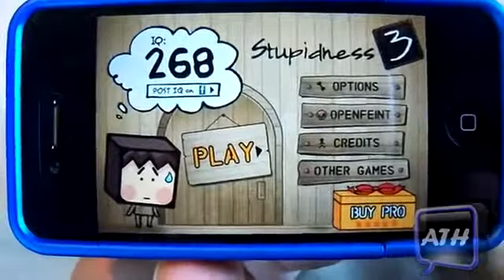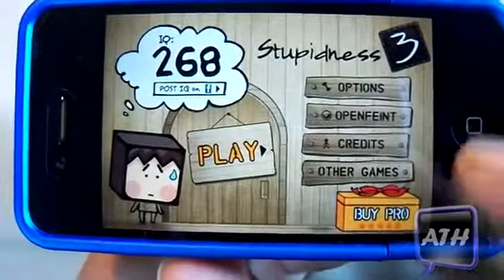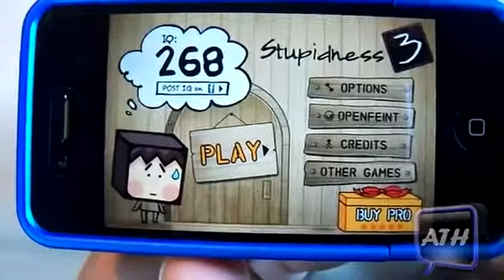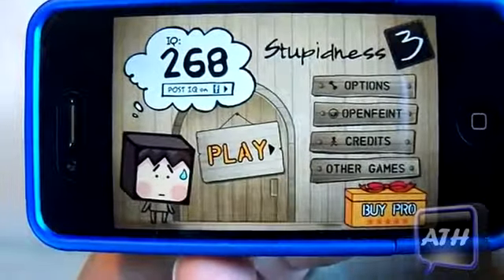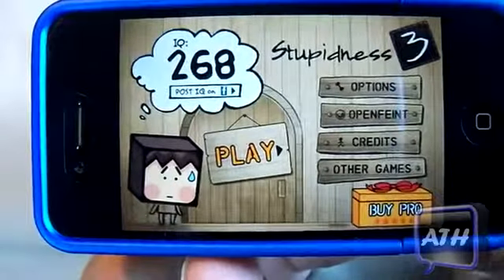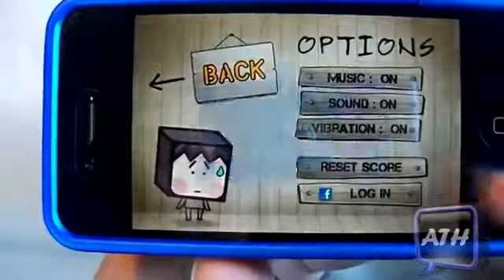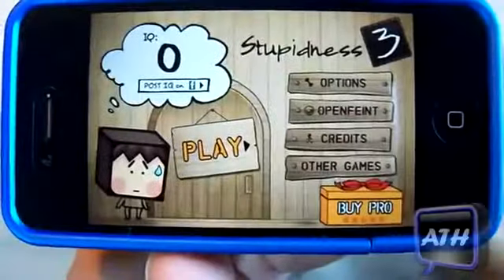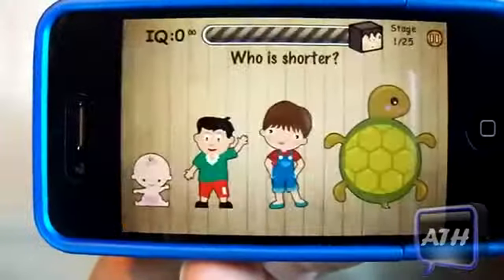You've got your play, options, the OpenFeint leaderboard, credits, and other games. You can also get the pro version — this is the free one. I already played it so my IQ score is 268. I'm going to clear my score in options so I can start back at zero.